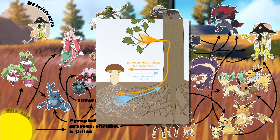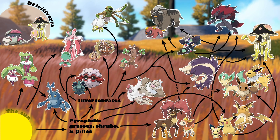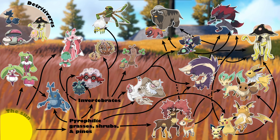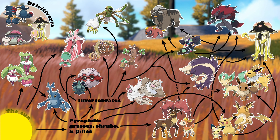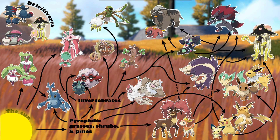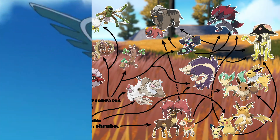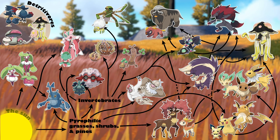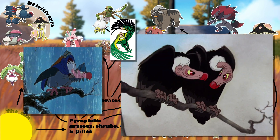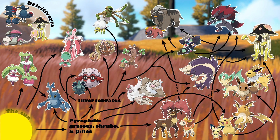A similar relationship may exist with Foongus and Amoonguss — maybe they have a symbiotic relationship with other species to avoid competition with Toedscool. We also have Murkrow and Honchkrow filling in as Detritivores on Socorat Trail. These are pretty flexible Pokémon that could theoretically fill a number of different niches, but being scavengers really fits their bill as spooky Pokémon that people don't like to have around. Detritivores often get a bad reputation, even if it's undeserved — just because they want to eat a decaying carcass doesn't mean they aren't worthy of love.